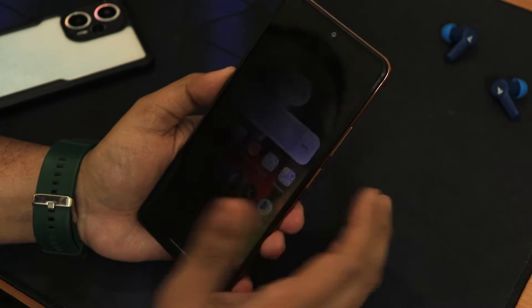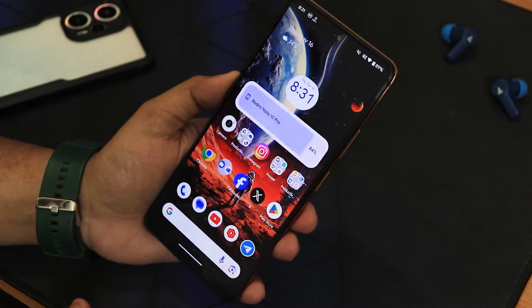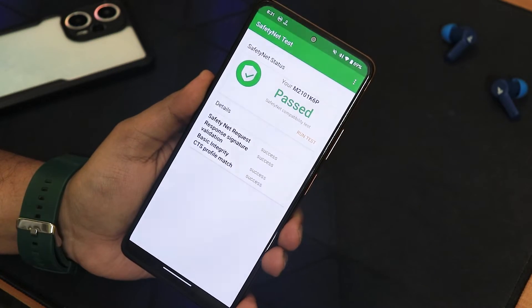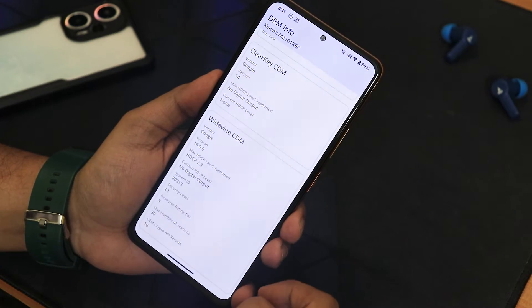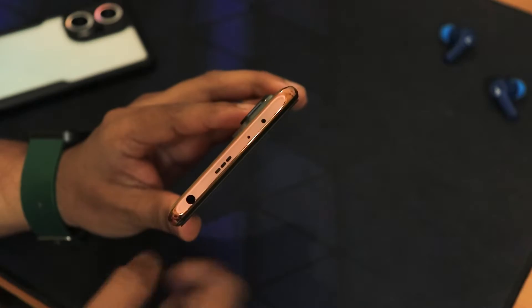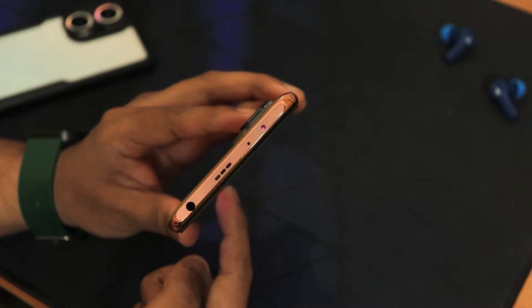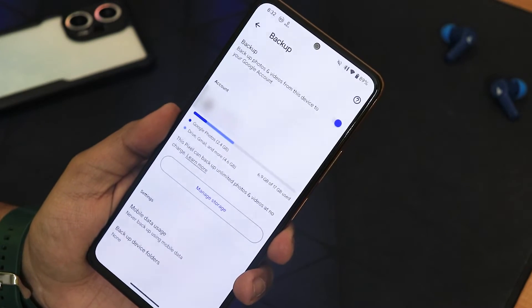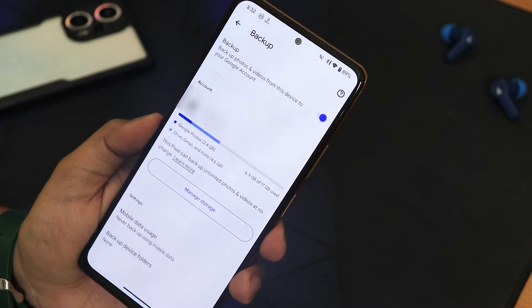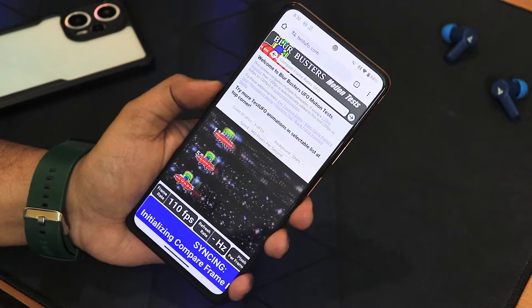Safety Net passes right out of the box so no problems with banking apps. DRM stays as L1 so you can stream Netflix or Amazon Prime in HD. The IR blaster works perfectly fine. One of the most amazing features is Google Photos and videos unlimited backup with the Google Photos app — that's awesome.